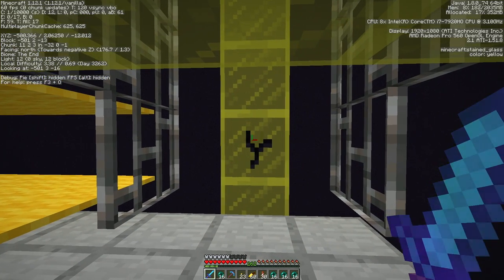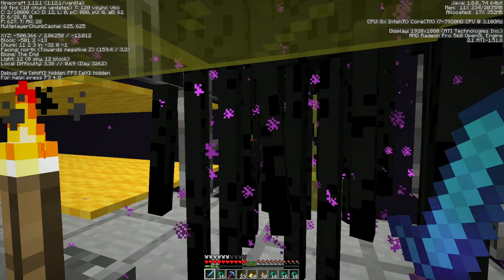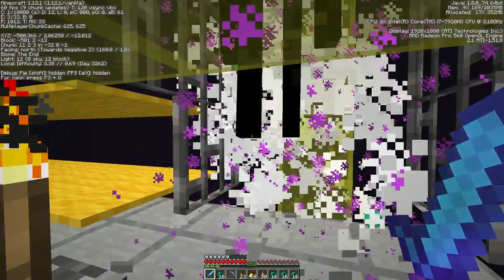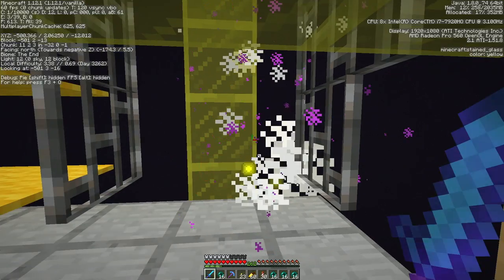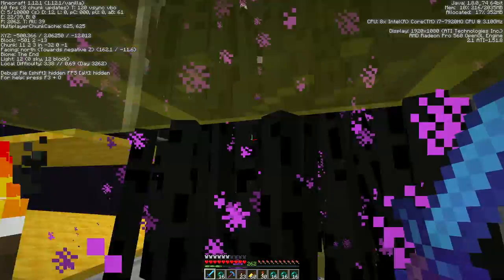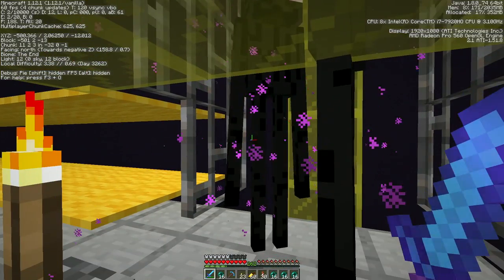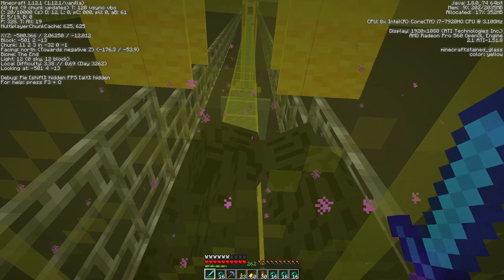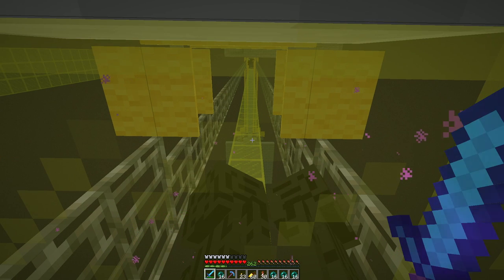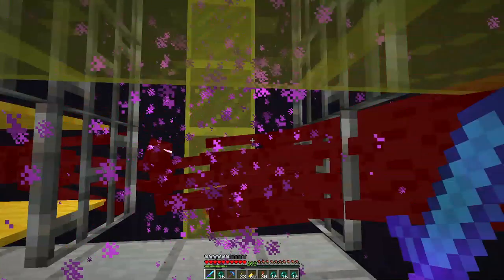I guess it would be okay if that one broke. It's interesting that it's showing the breaking animation but I'm not hitting it. Sweeping edge is great for this. And I suppose if I lifted the platform up another block — look at this, they're just raining in. Hello, come join the party everyone. Sweeping edge is great — they're all one hit. Actually, sweeping edge wouldn't even be necessary, because they're down to like half a heart. Just hit them with a regular sword and get the sweep attack — that would pretty much finish them off. But this works super well.